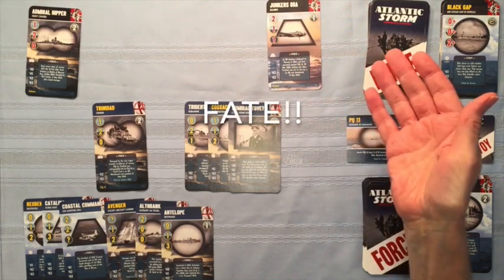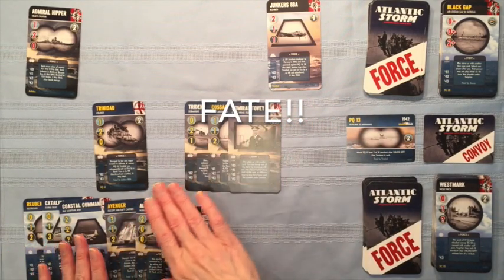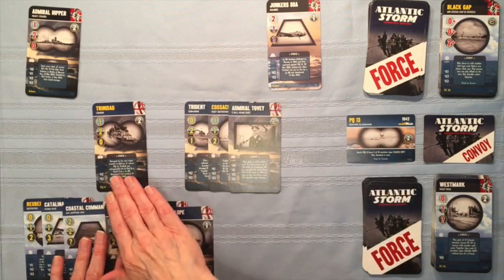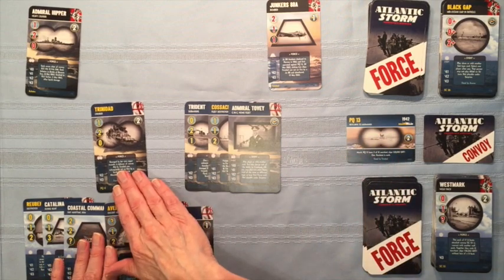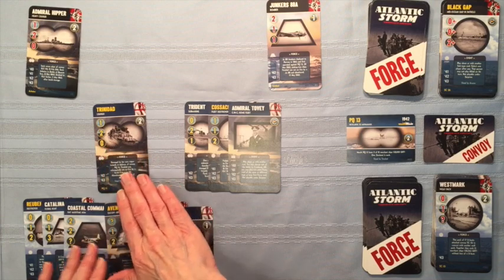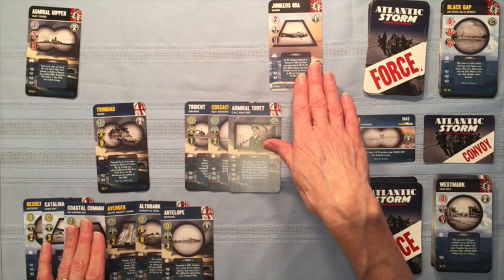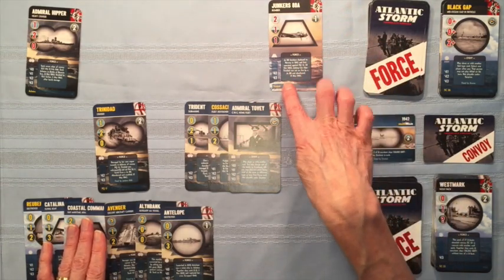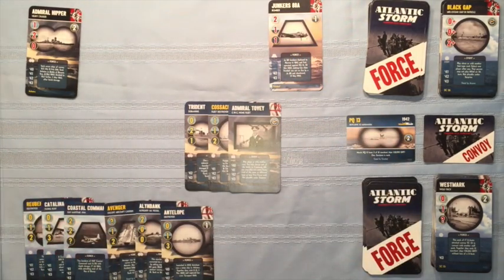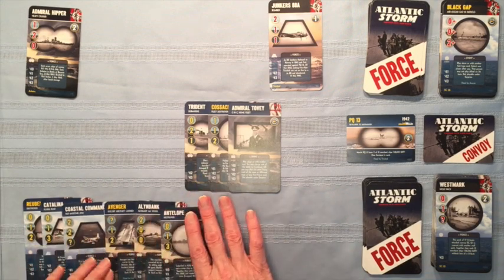Here we have an example of watching the fate — and I did not stack this deck, it just happened this way. PQ-13 is the convoy. The Trinidad faded against PQ-13; this was a strength four, double two, so it was in-play fate. The Axis draw the Trinidad killer, the Junkers 88A, and so it is immediately lost. Goes into the Axis spoils pile.